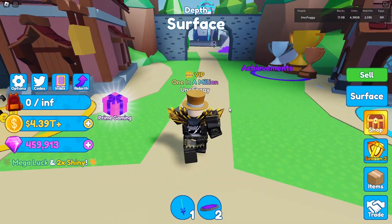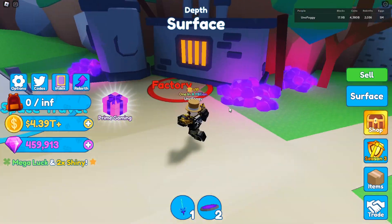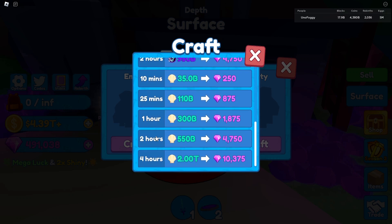This next one is probably something that not many people do anyway, but if you are one of these people then I would say 100% stop. Never ever use these low gem factory options. 30 minutes for 212 gems may seem great, however you're not going to get much and the further down options are way better.